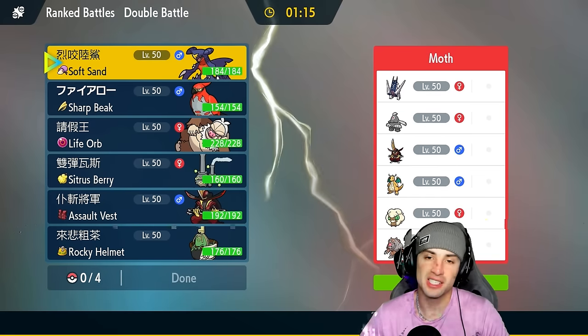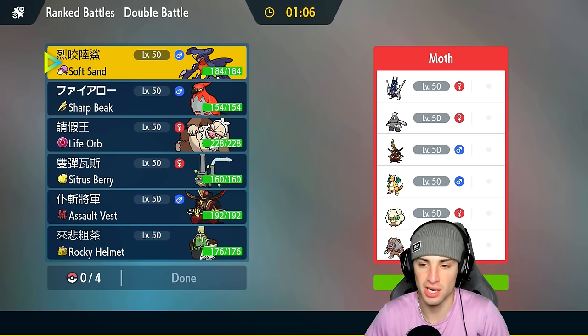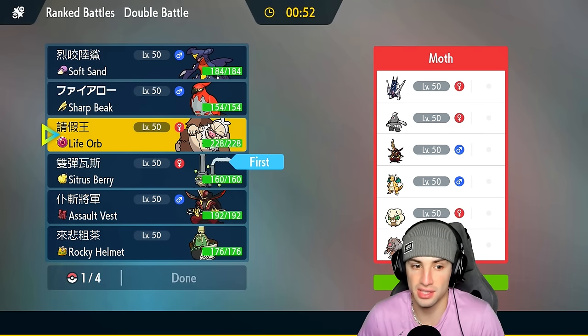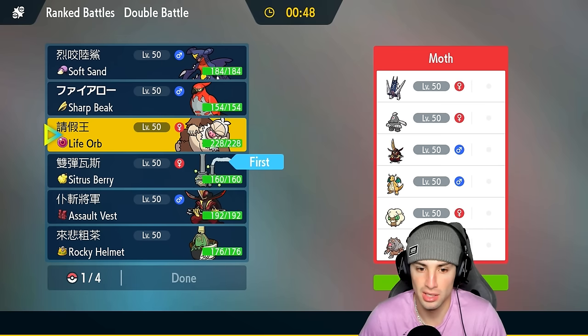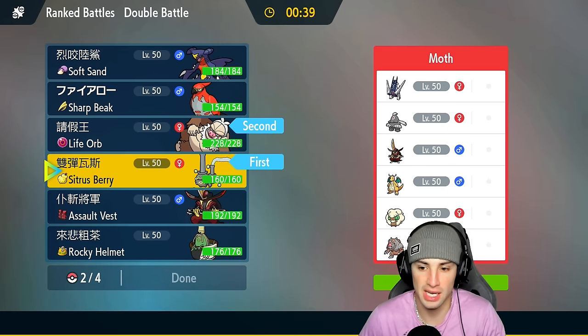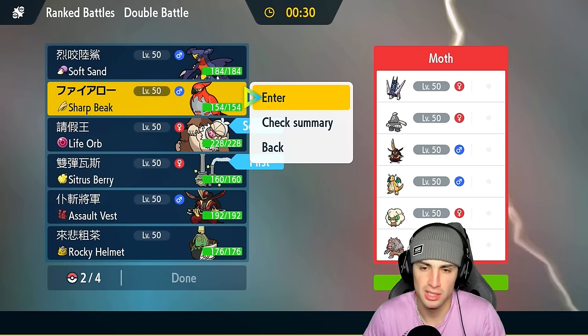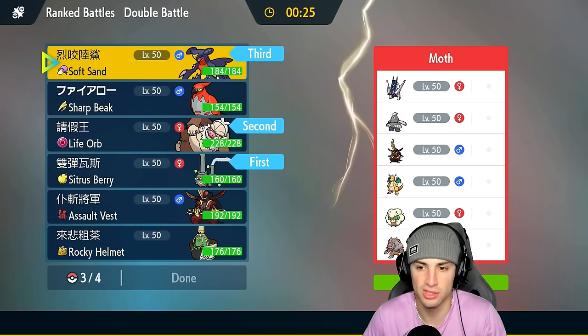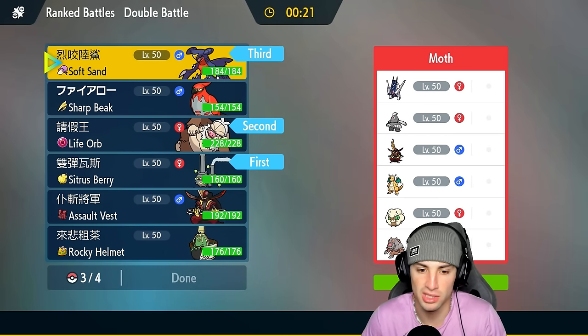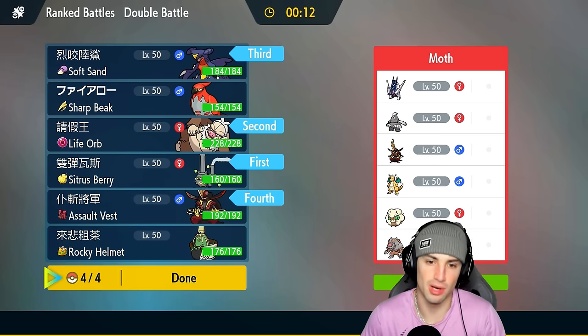Moving on to match number two — we're going up against Armarouge without a rain setter, which is kind of odd. Maybe they just have Armarouge to deal with rain teams. They've also got Whimsicott, Ursaluna, Dusclops, Dragonite, and King's Gambit — a pretty solid team. They could go into Trick Room which I don't like, so I might just go Wheezing and Slaking again. I can always just Taunt the Trick Room user which would be Dusclops. I'm going to lead both of them again — seems like a solid lead.